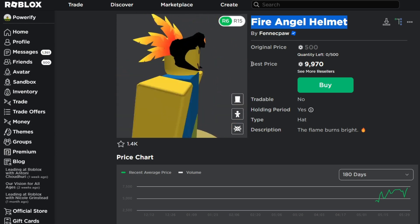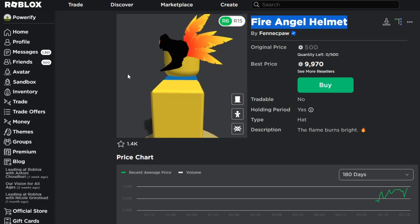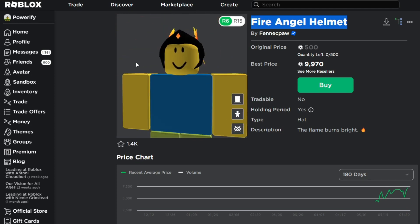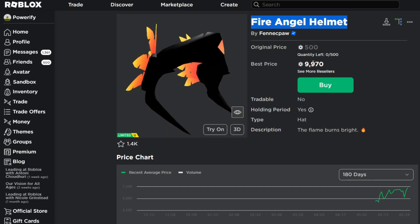The helmet shape is alright, but I think it could do a little fixing because it's a little awkward in my opinion — they need to maybe redesign the helmet a little more. But I do think it's nice; this is still a nice hat. It's currently reselling for almost 10,000 Robux, which is a lot for a UGC item. A lot of UGC limited items don't resell for even over 1,000 Robux, so it's very rare to see an item going for 10,000.